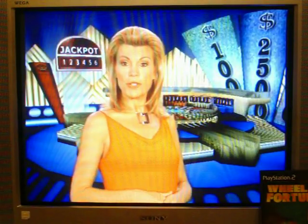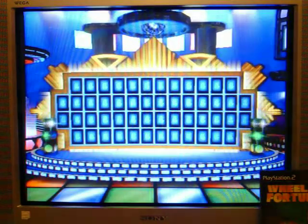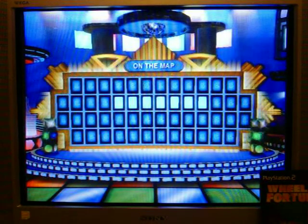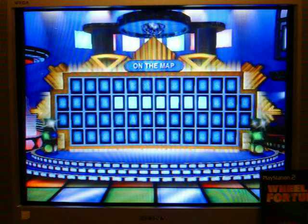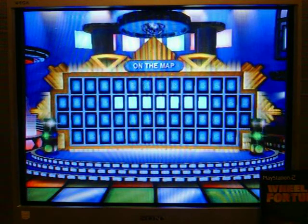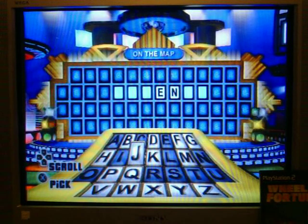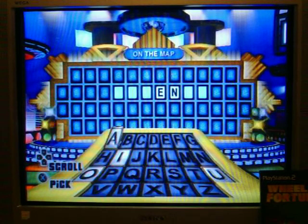Welcome to the bonus round. Let's just skip all of that. Going with a W. Continue. On the map. Okay. Here are the letters R, S, T, L, N, E. Now pick three more consonants and a vowel. A C, M, D, and A. Oh, no.